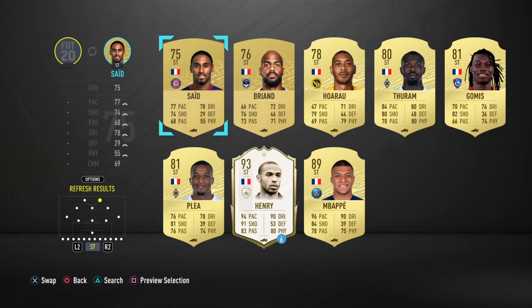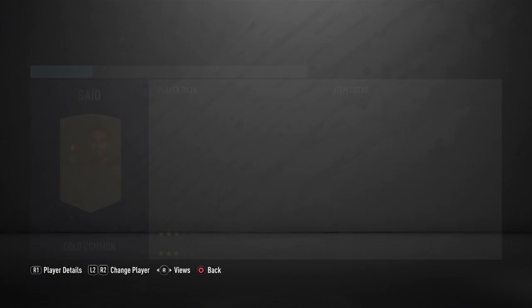Up front we've got Briand and Saeed, both getting strong links to Santamaria in the middle. We've got Jimmy Briand for 350 coins and Wesley Saeed for 300 coins.